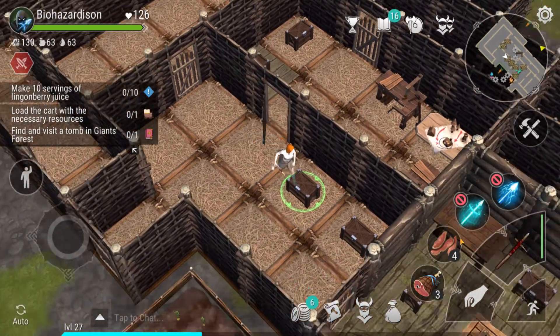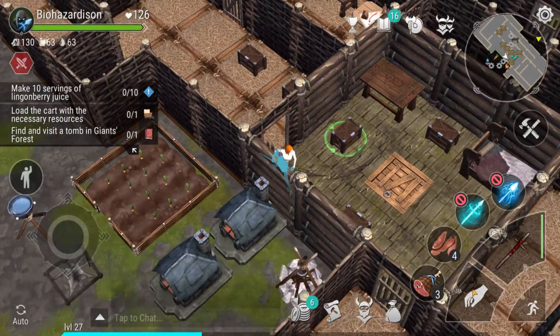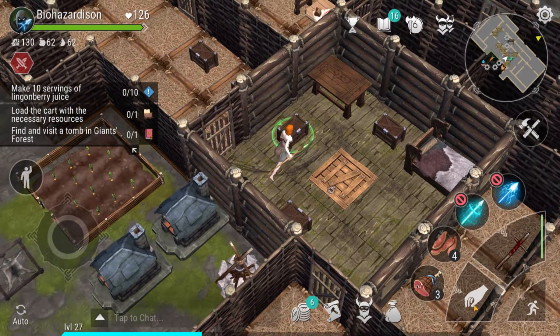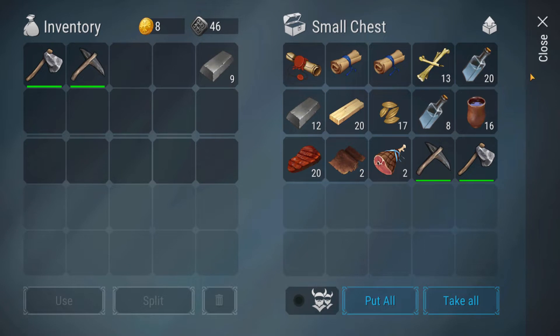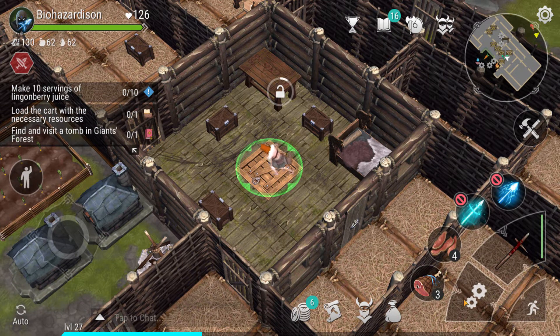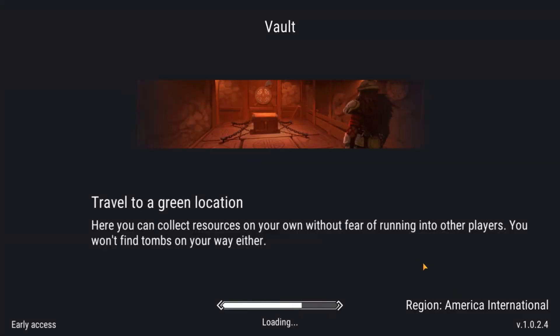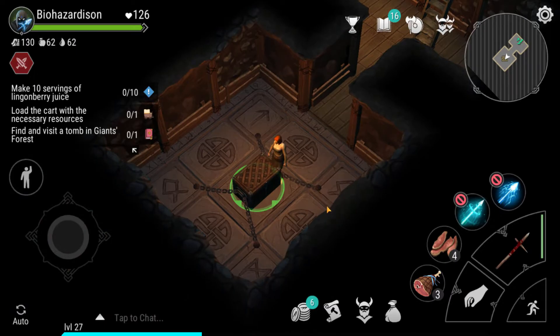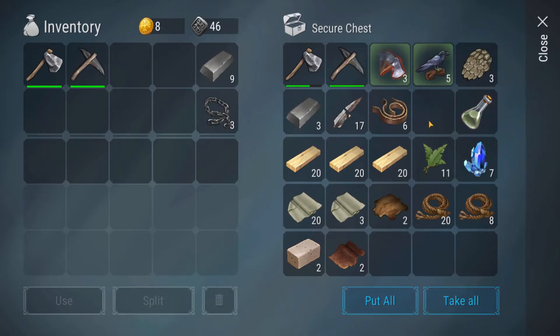We didn't need any of that. We needed three chains, which I don't even know if I have, and we needed five of these. I'm going to have to go down to the bottom. I know we have at least one chain but I might not have enough — we might have to go back to that later. Oh my god, we have exactly three! What are the chances of that?